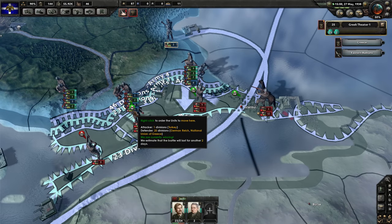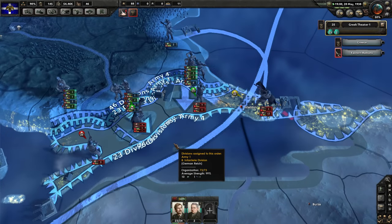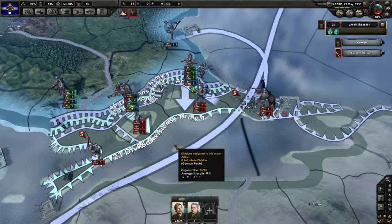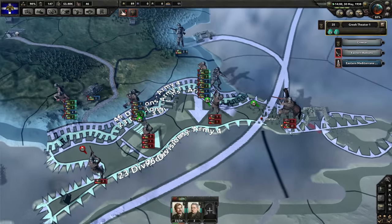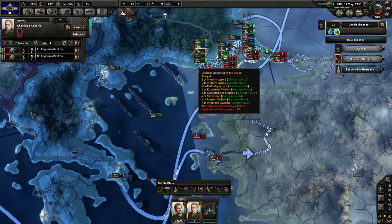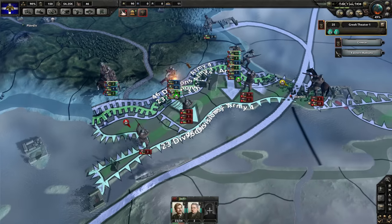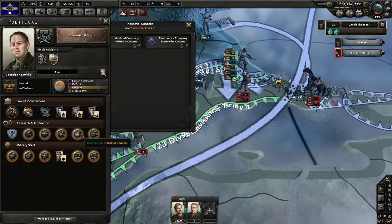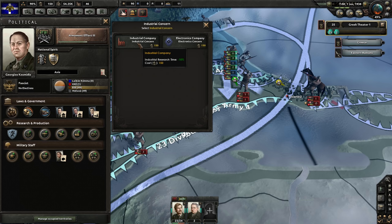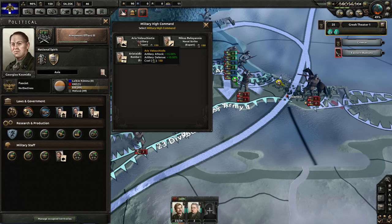The good news is that we have quite a bit of units attacking off the flank of Istanbul. If anything goes according to plan, we should be able to take this city in about a month, maybe a little less. Turkey is sitting all of their men behind the war effort over here. We can modify our government this time — we're going to add an artillery concern to increase our artillery attack and artillery defense, which is much better than an industrial concern right now since we're already ahead there.